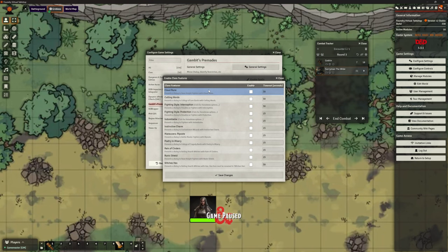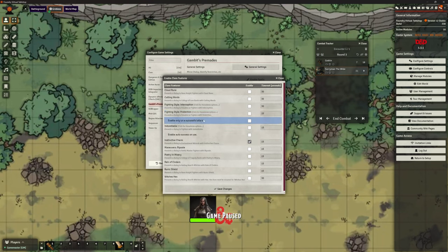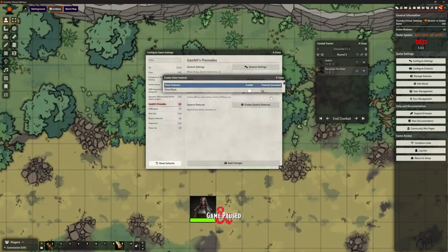What else have we got in Gambit's Pre-mades options? We just looked at opportunity attack. We've got class features we can enable as well — Witch's Hex, Instinctive Charm, Indomitable, and lots more things in here we could choose to turn on. Some of them say 'click for homebrew options' — for example, enable auto success on use, so you can homebrew that a feature always succeeds. Fighting style protection has an option: enable only on a successful attack.